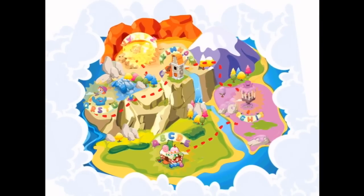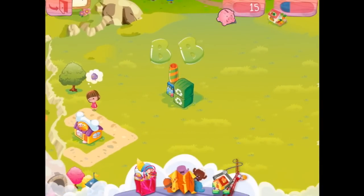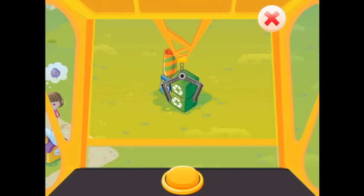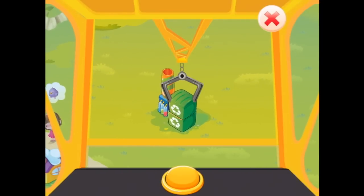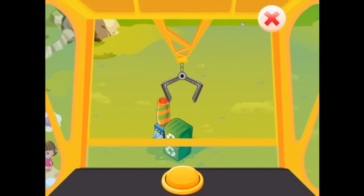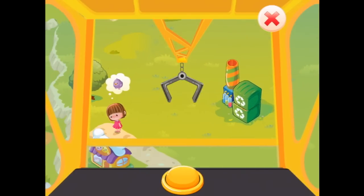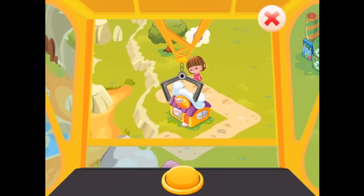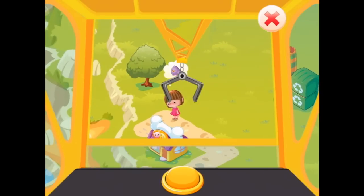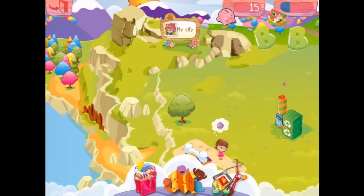Let's have a look at our map. So we can jump to different letters of the alphabet if we wish. Let's go over here. We can't yet, because we haven't actually unlocked them yet. And oh, there's our crane.